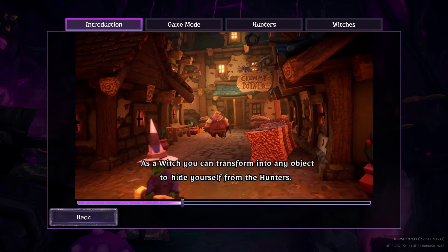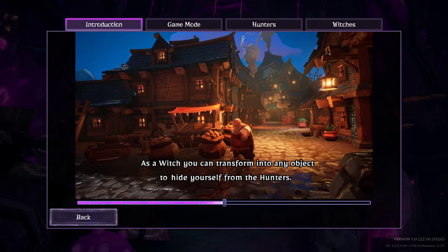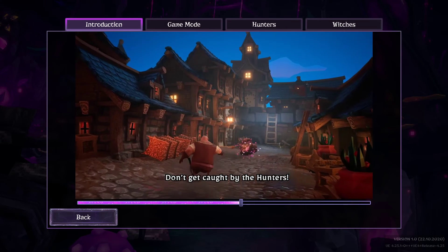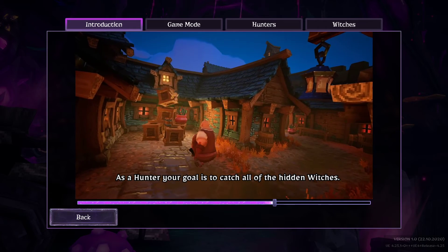As a witch you can transform into any object to hide yourself from the hunters. Don't get caught by the hunters. As a hunter your goal is to catch all of the hidden witches.